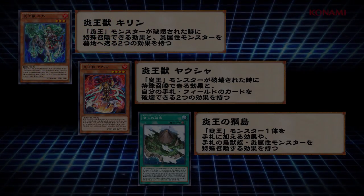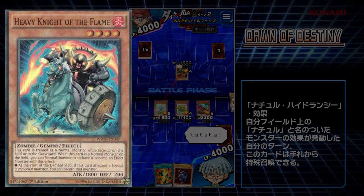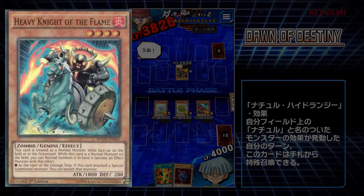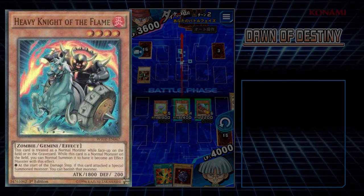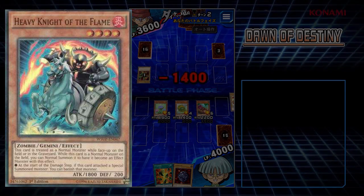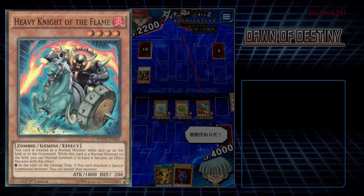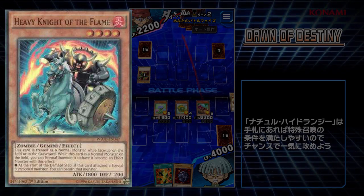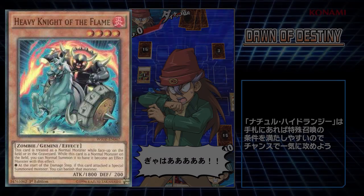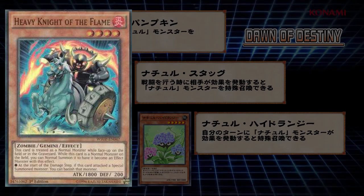Next, a new card is Heavy Knight of the Flame — another Gemini card, another zombie card, fire type this time. 1800 attack, 200 defense, so again a really good beater. You can essentially normal summon this card again to give it its effect: at the start of the damage step, if this card attacked a special summoned monster, you can banish that monster. Really cool, especially if your opponents are running things like Blue Eyes — you can just banish it before you take any damage. A lot of the cards in this set are going to see some competitive play, which is really cool to see from a minibox. We haven't had a decent minibox in a very long time.